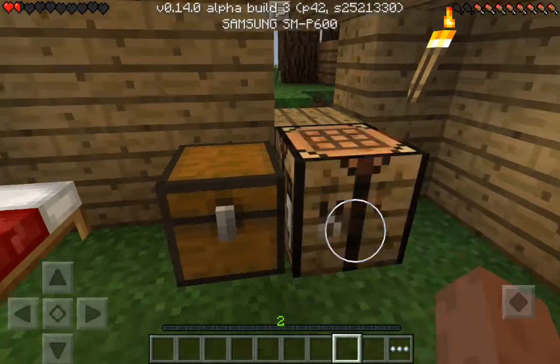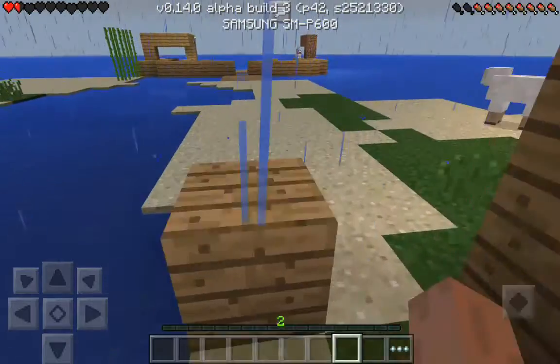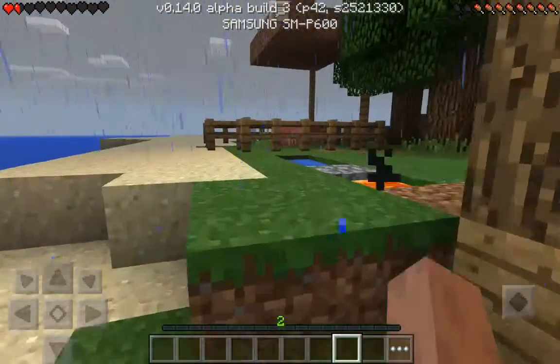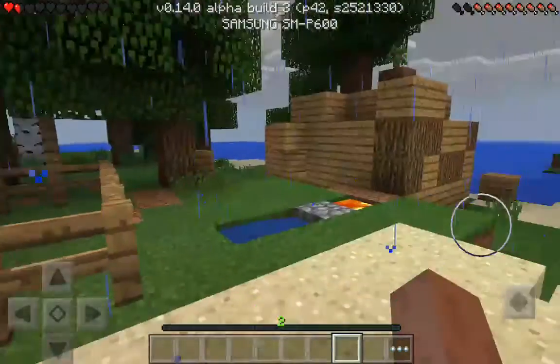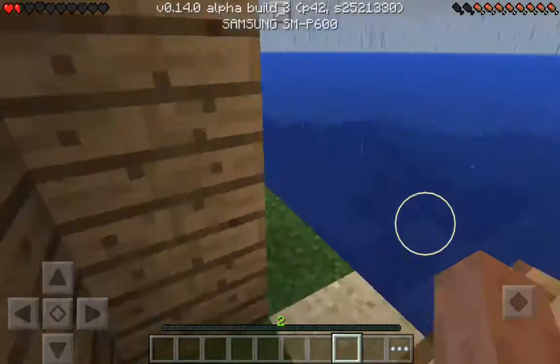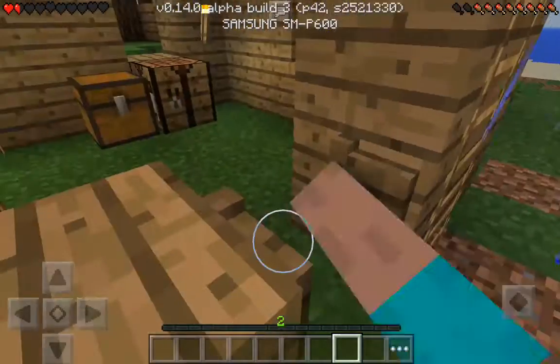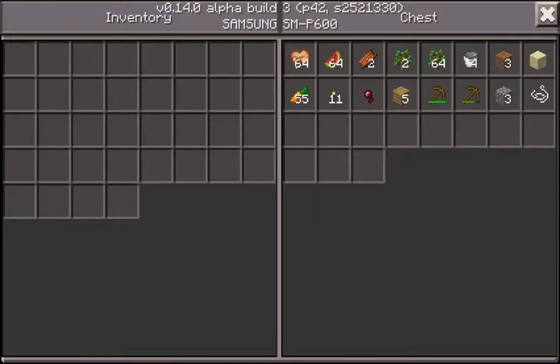I had to get them in creative because I spent half the time fencing these pigs in. I'm gonna breed them with the carrots later. The cobblestone generator is really annoying — let me plant the saplings at the same time.